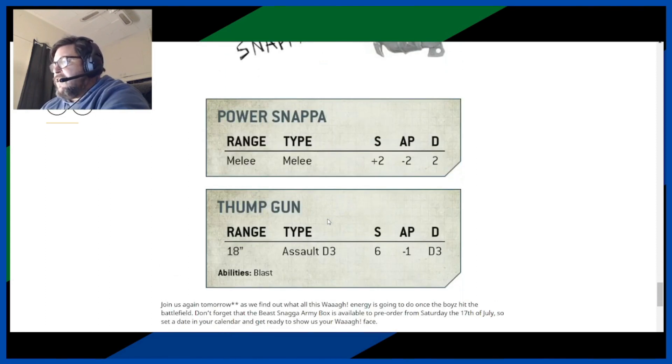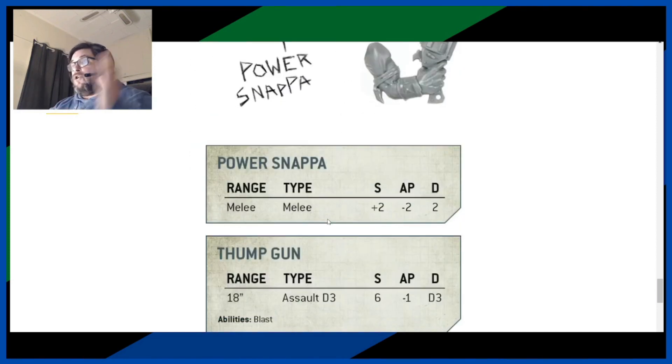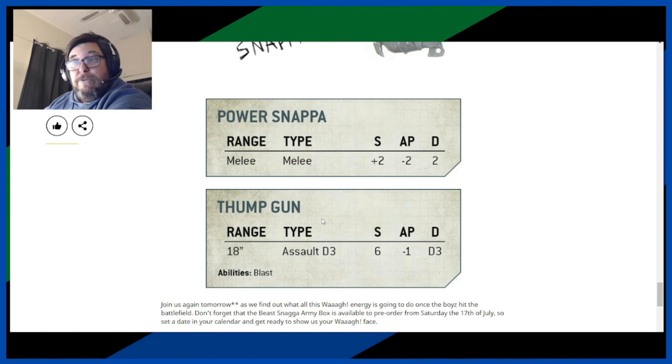Good new stuff coming up. I like the look of the Thump Gun — love the name. The Power Snapper on paper looks good too. We still need to see more though. The only issue I might have with some of these weapons is that there are a lot of units out there that negate AP -1 and even AP -2, so you'll have to be careful what you come up against and how you target your Beast Snagger Boy squads. Minimum squad size is 10, maximum unknown. If you buy the box you'll have 20 unless you buy two.